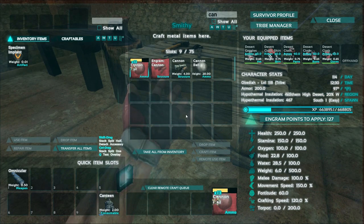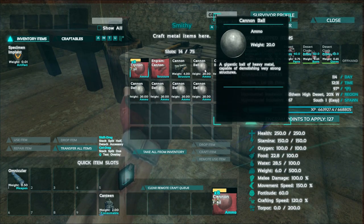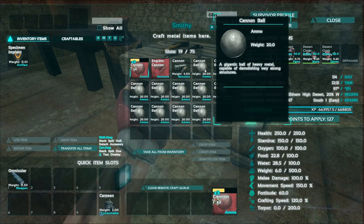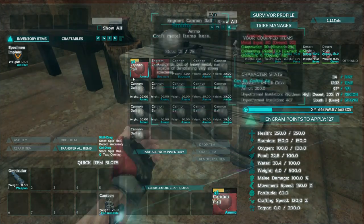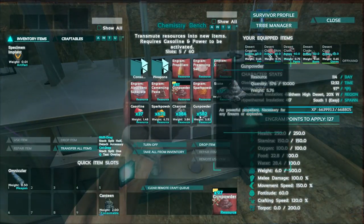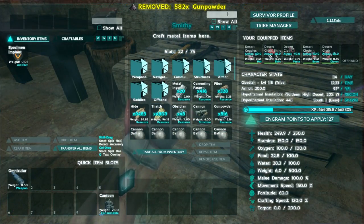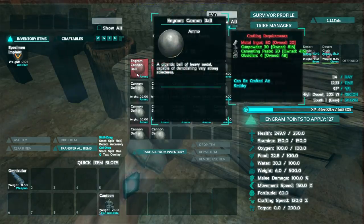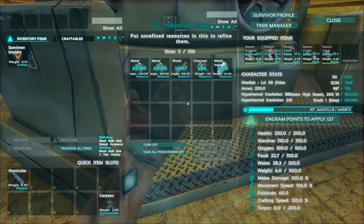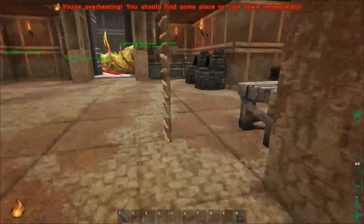Cannonball — 14. I definitely want a little more than that, but they're so heavy. Five of them is only 100 pounds and our Paraceratherium is like 1300 weight, so that's not too bad. We can hold quite a few. We also need sulfur to tame the sucker up because that's what they eat. I think their kibble is actually mantis kibble but we don't have any of that. We need more metal.